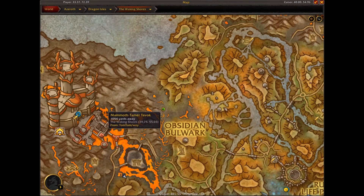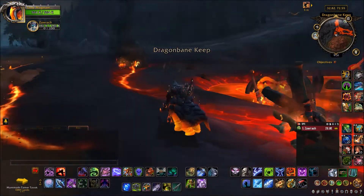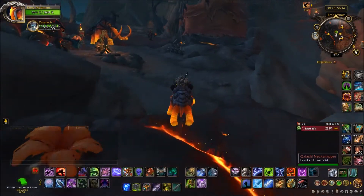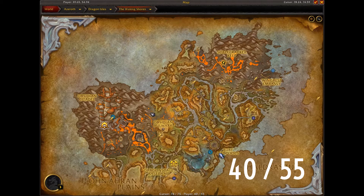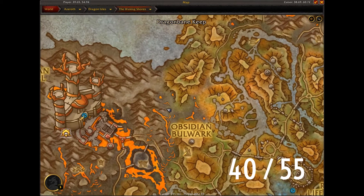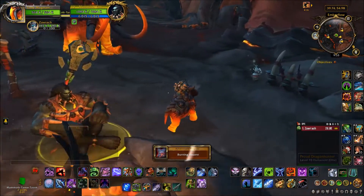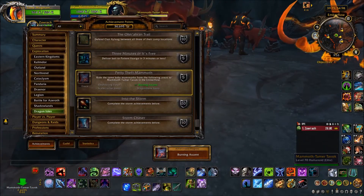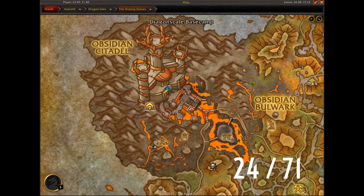You might find that these mammoths are extremely buggy — they don't always allow you to click and mount up on them. If that happens, make sure that you are dismounted, type slash reload into your chat, or just log out and log back in again, and you should be able to click them and then ride them all the way to this location on the map. As you run around near the Mammoth Tamer, that will pop up and flag that you have gotten that mammoth. So you can dismount and head over to one of the others.